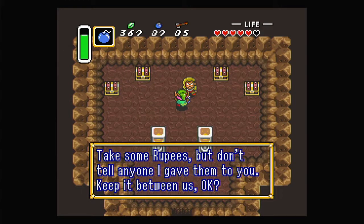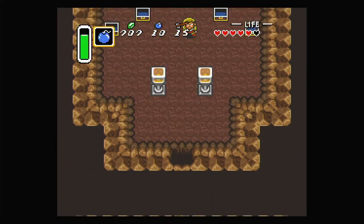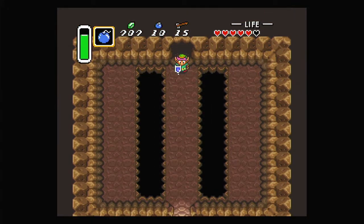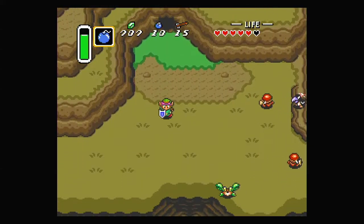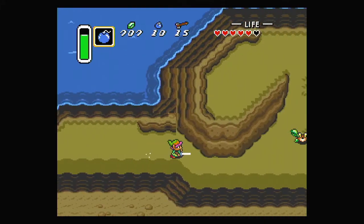An NPC says: 'Take some rupees but don't tell anyone I gave them to you — keep it between us, okay?' He just gives us 300 rupees, plus another 20 rupees, bombs, and arrows. Just all of the things — he handed us so many rupees just for talking to him. This is why you always talk to NPCs.